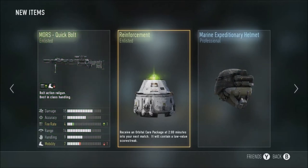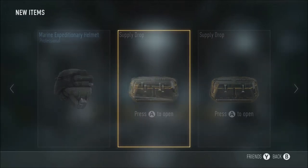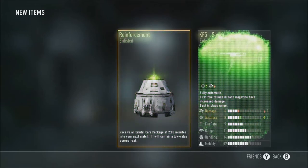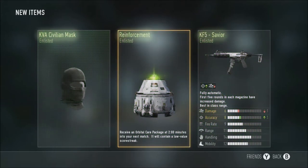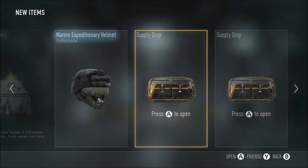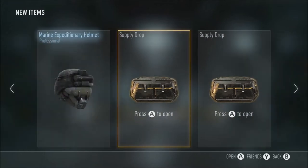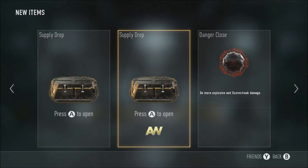Reinforcement enlisted and a marine — whatever, I don't even care anymore. Expedited entry, another reinforcement enlisted, quite useless. A KF5 savior — this look isn't going too well. Come on. This one won't open, and this one — what? This is the first time ever two supply drops haven't worked. Wow, seriously. I'll be back when these work.